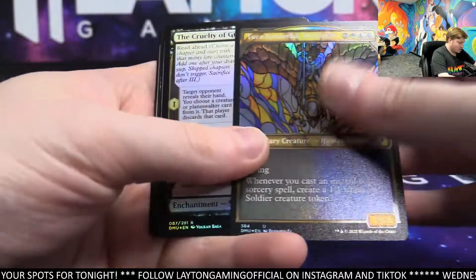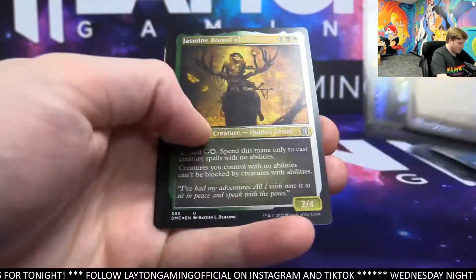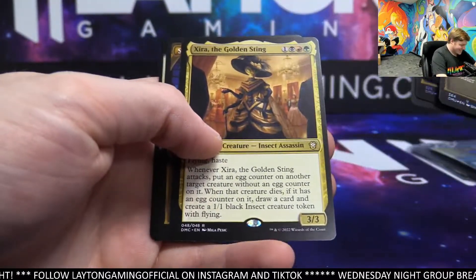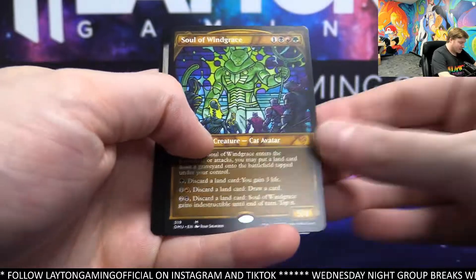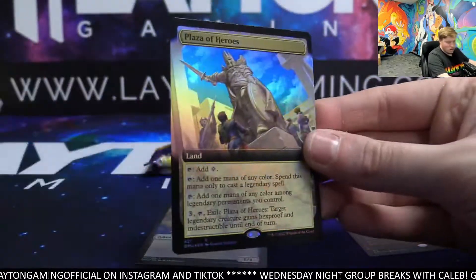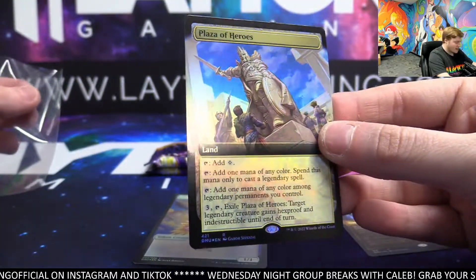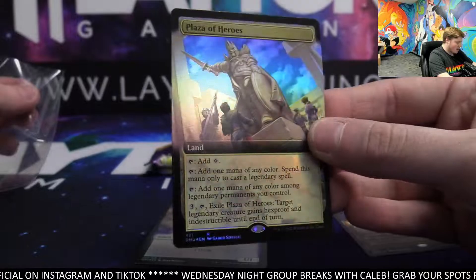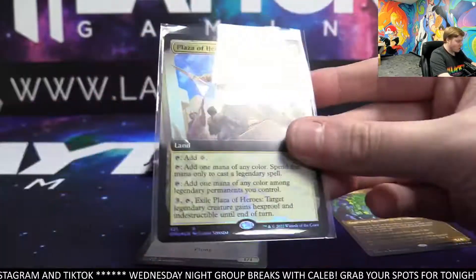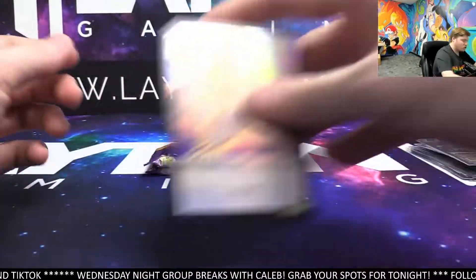Tura — textured gold. Team gets foil black. Peacekeeper extended, foil etched. Sear the Golden Sting, Soul of Wind Grace — nice showcase, green. And Plaza of Heroes — very nice foil extended land! Congrats on that one Chris, awesome land. Plaza of Heroes foil extended — very, very nice hit. We'll take that for sure.